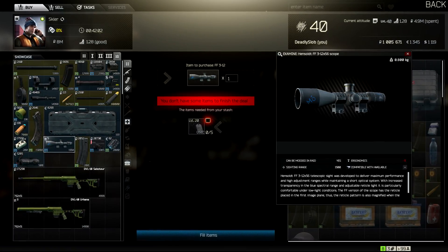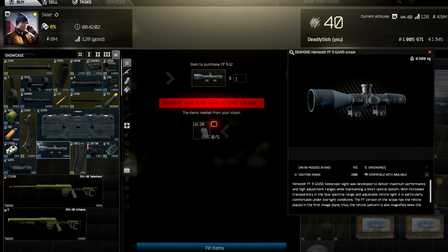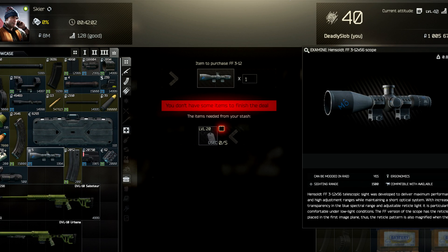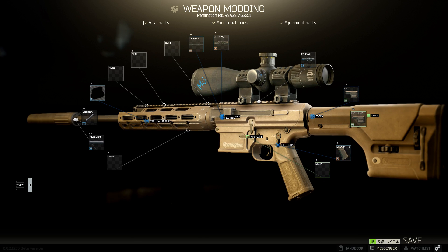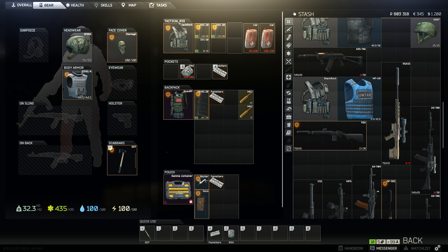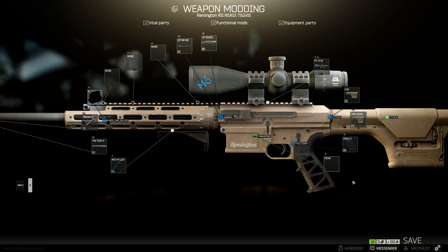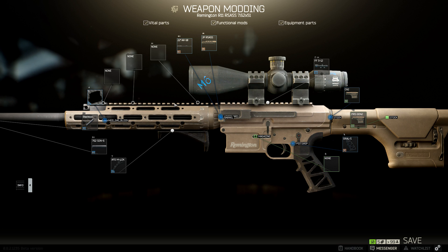You have two optical choices here. You can either get the FF-12X, which is purchased with dog tags at Skier level 4, or you can just buy another Night Force with the 34mm ring mount. I think the quest wants you to buy the FF-12X with the dog tags, so go for it. Getting 5 level-20-plus dog tags is really not that hard — just do a couple of Factory runs or kill a few PMCs. At this point in the game, most players are in their 20s and 30s anyway, so you shouldn't have too much of a problem. Once you have the weapon, the suppressor, the FF-12X, an M-Lok 4 grip, and a Growl S pistol grip, congratulations — you've completed the task. Don't forget to remove the magazine.